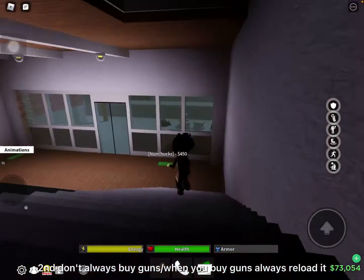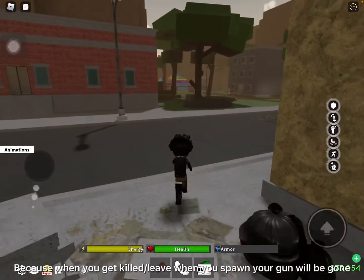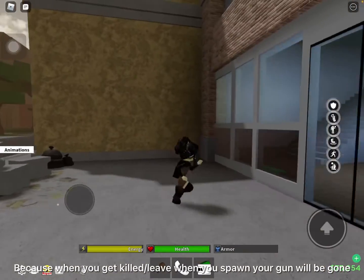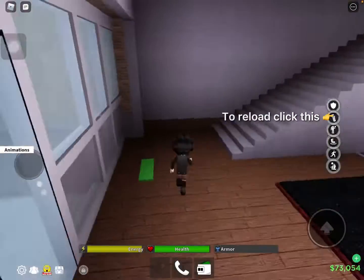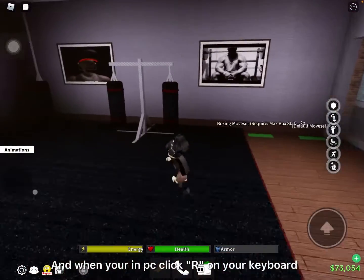Second, don't always buy guns, or when you buy guns always reload it. Because when you get killed or leave, when you spawn your gun will be gone. To reload, click this. When you're on PC, click R on your keyboard.